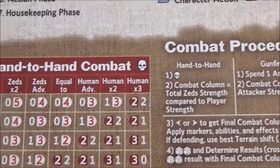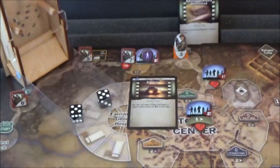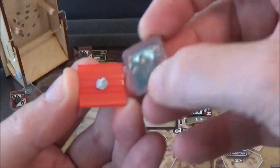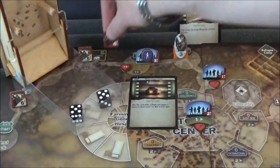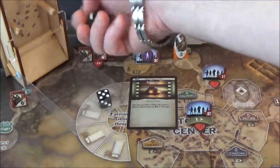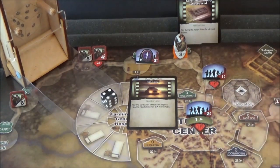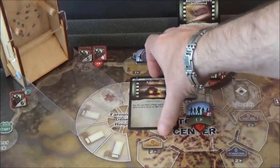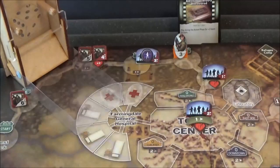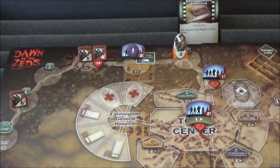A 10 on the equal-to column — that's three damage and one retreat result. They take three hits and have to retreat. The first hit flips them over and the second hit does the remaining two damage, destroying them. They took a hit back on the Furies, but they roll their toughness — they get a 4, so they didn't even take the hit. We can discard the Killdozer — they've done a fantastic job!